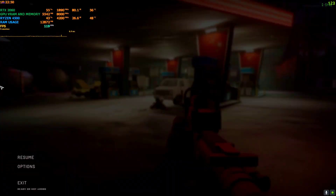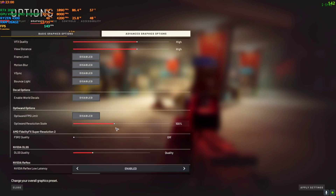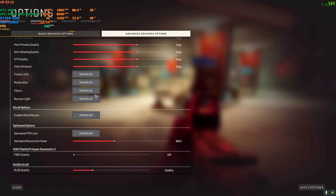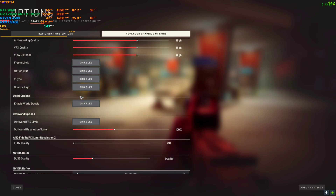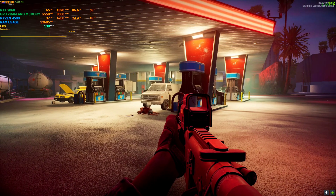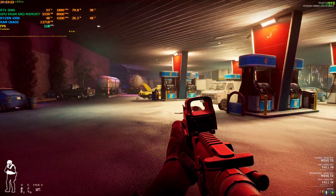Right now I'm on 1080p. The graphics resolution is 1080p. Anti-aliasing is on low — there's a reason behind that which I'll explain later. Let me set it to high. Everything is on high, V-Sync and effects are disabled, and DLSS is on quality. In these settings at 1080p high, I'm getting 120 to 180 FPS.